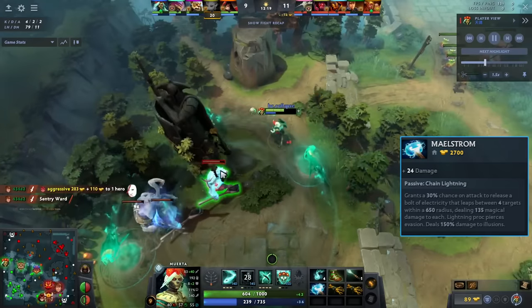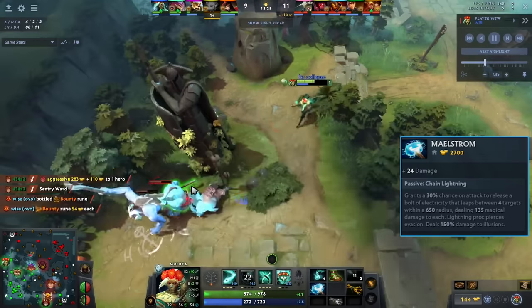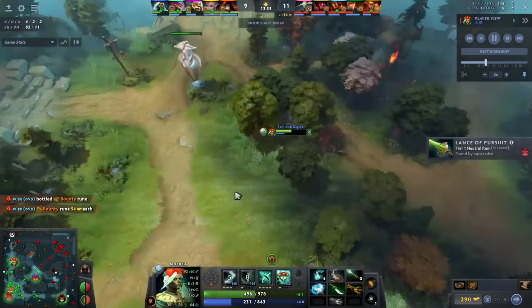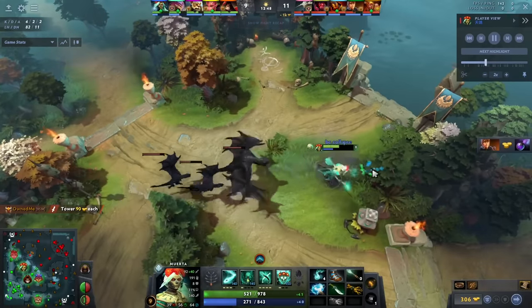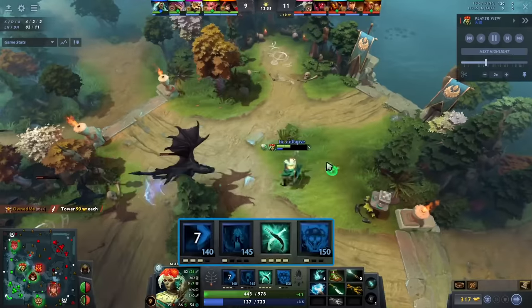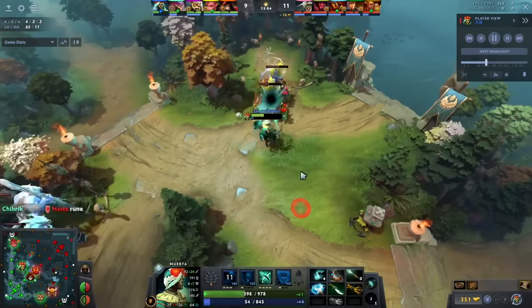From there what Arteezy does is take the triangle on his Maelstrom timing — I wouldn't recommend taking it at any other time. He uses his W frequently on the ancient camps to slow them down, kite them out, and avoid taking as much damage. The only problem with taking ancients on Muerto is she's actually not that great at it, but it's quite fast because your E procs an insane amount. He has three points in Q, one in W, and four in E, and with the double proc you're proccing Maelstrom like crazy.